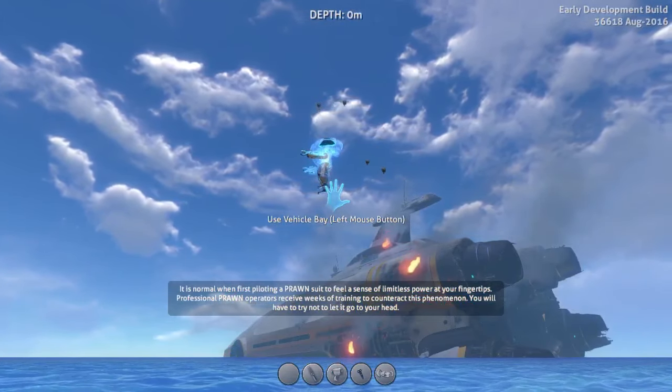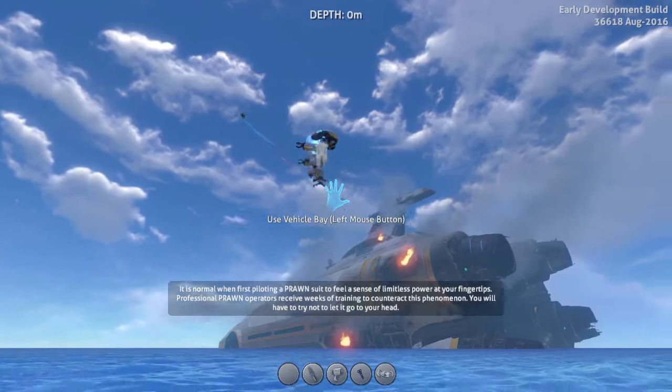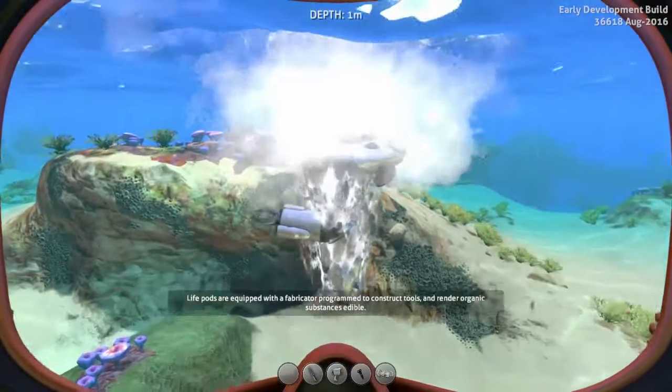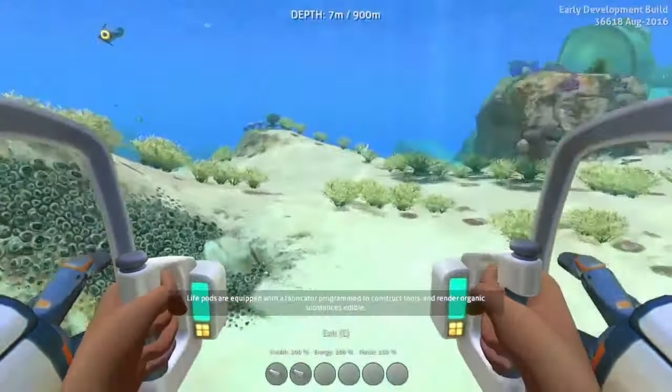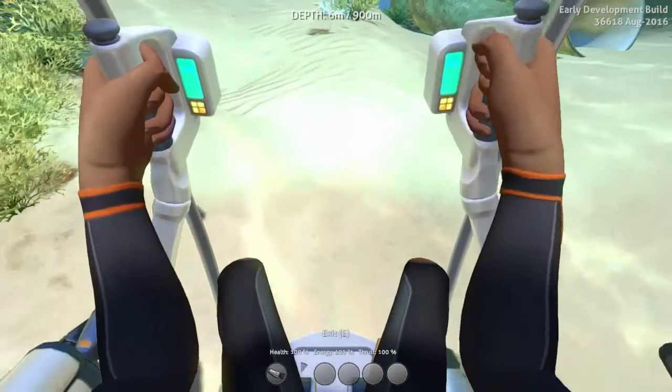We're also going to have to build a moonpool as well, because we're going to want to upgrade our exosuit. Let's go over to it. Jump aboard? Welcome aboard, Captain. So it's all about stomping around and punching things.